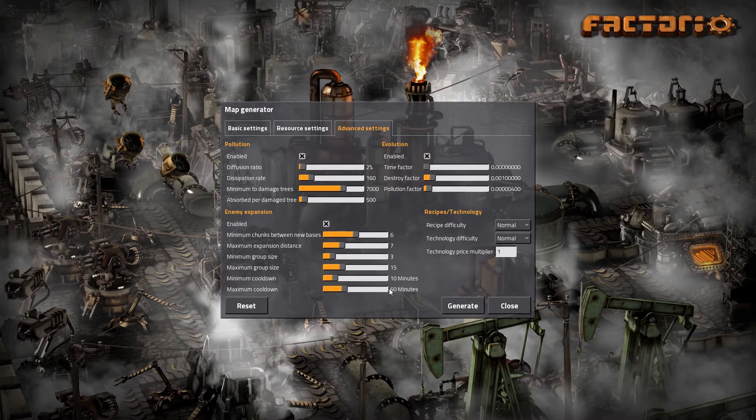You can even turn some of these things off, which is really cool if you just want to play without worrying about biters. But I want to have a little bit of threat — I want to fight the biters, just spread them out a bit more. The giant bases still exist. There's a certain point where there are so many biters you have to be super powered up, and if you're not, you're just going to die a horrible death.